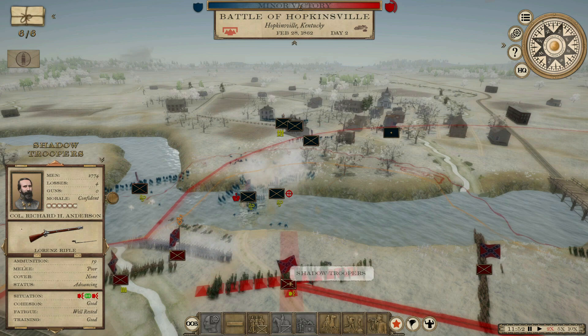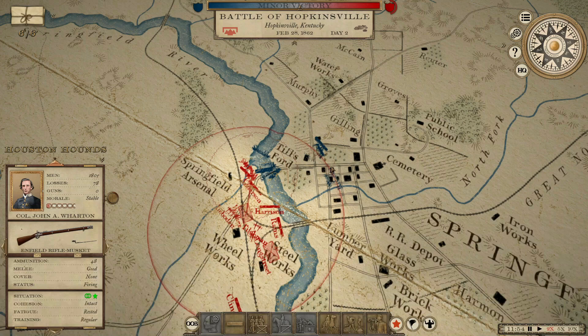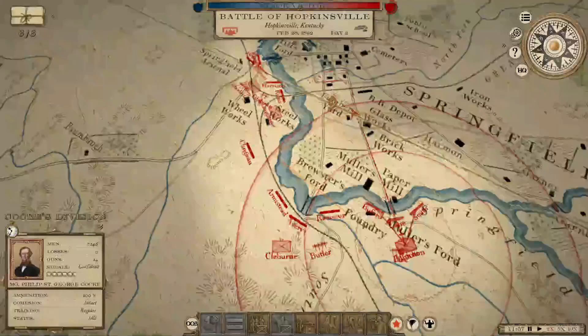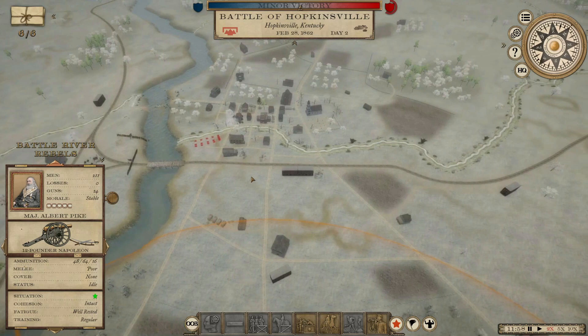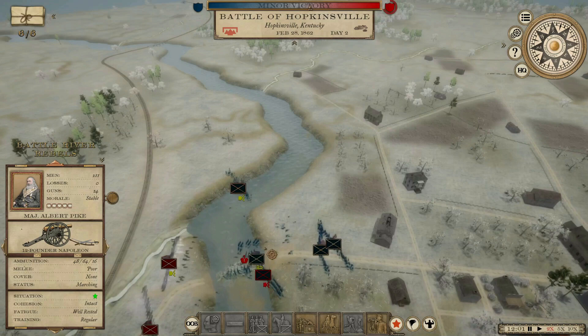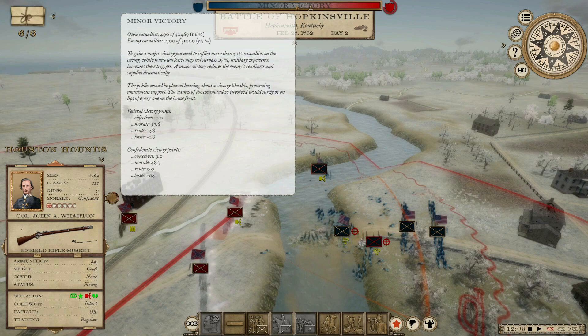Now the Shadow Troopers under Anderson and the Houston Hounds under Wharton are going to be doing all this. It does not look like he's making an attempt to go anywhere else. So let's go ahead and bring Caucus Division right up here to start getting in on this flank, although I'm going to put the Battle River Rebels back a little bit — I don't want them up on the front lines. Somehow he got that brigade over there. I don't know how. This whole fight is going to happen on my left. His morale is still a little higher than mine, but he's just going to load everybody up trying to cross in that one spot.